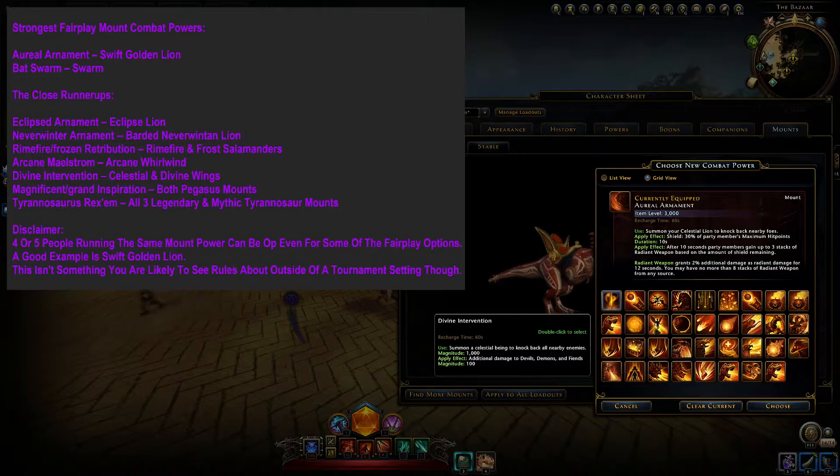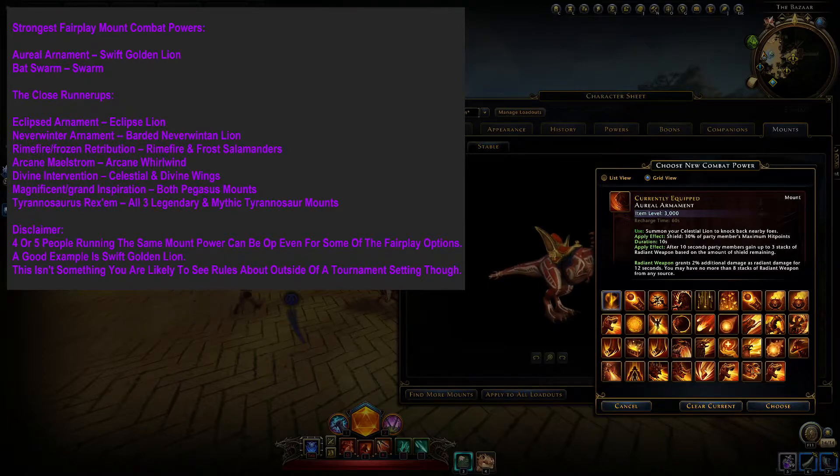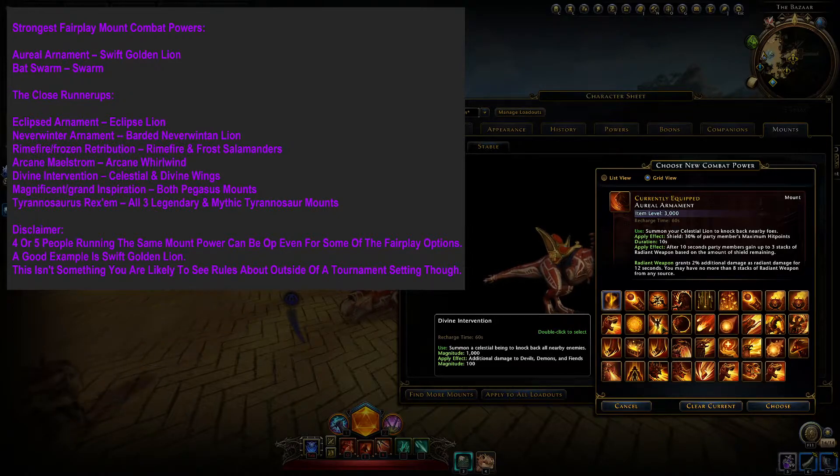Divine Intervention is the power from Celestial and Divine Wings. This power is not as powerful as it was in Mod 19, but it is still a good power. It has a massive hit range, does okay-ish damage, and also has some defensive applications. This mount's knockback can be used to cancel other people's mount combat powers mid-cast — if you activate Wings when somebody is trying to hit you with Toad or Tunnel Vision, their mount powers will go on cooldown without activating. This knockback effect can also serve as a life-saving interrupt. The mount power can hit through walls and can hit people in the spawn area on PvP maps. You could also use it to knock people off of nodes, though it's harder than it would be for a wizard with Repel.